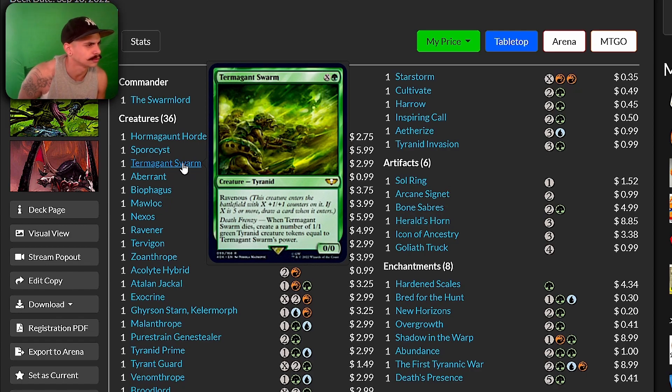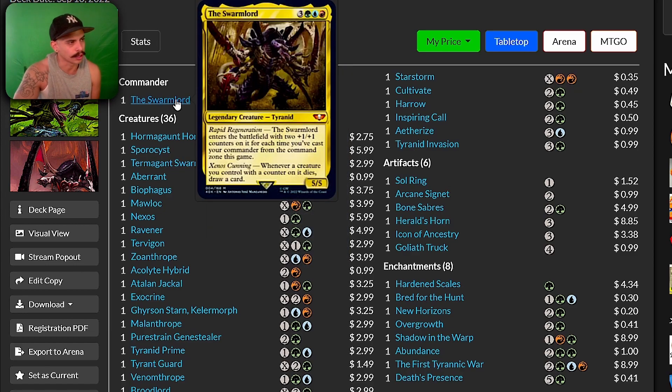Ravenous — when Termagant Swarm dies, create a number of 1/1 green Tyranid creature tokens equal to Termagant Swarm's power. Then you play a card that has creatures enter the battlefield with +1/+1 counters, so that all those Tyranid creature tokens are 2/2s, which you can use a sacrifice outlet with Swarmlord and potentially draw a ton of cards as you sacrifice them.